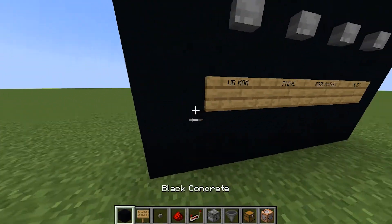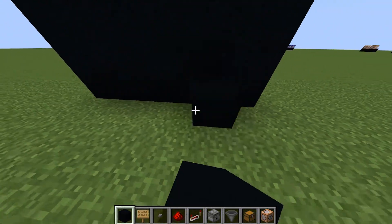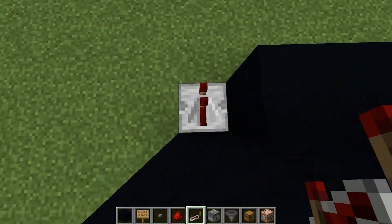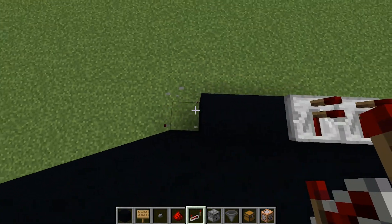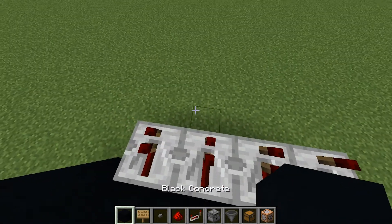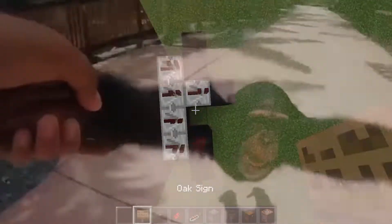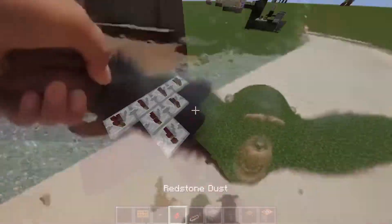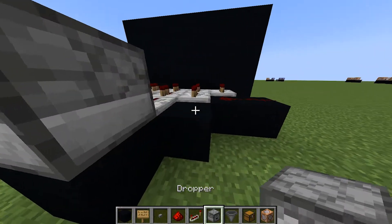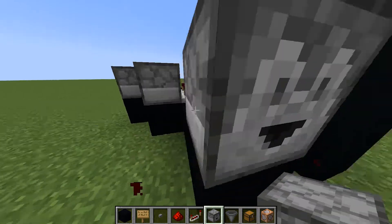We've got this all set up. Then you want to place blocks along where it is. Now because they're together this is going to be harder — we need to find a way to separate the redstone off. I found a way to section them off, so then you want to place droppers on every single one.